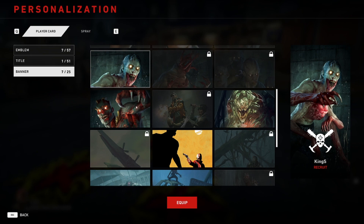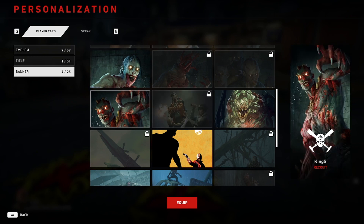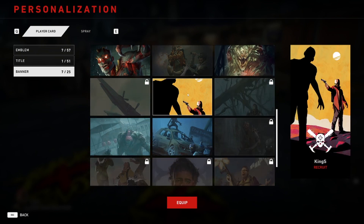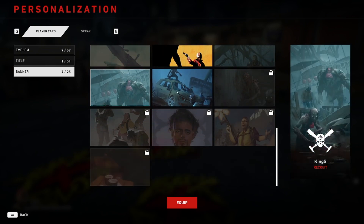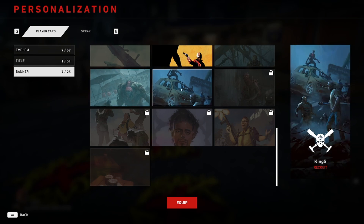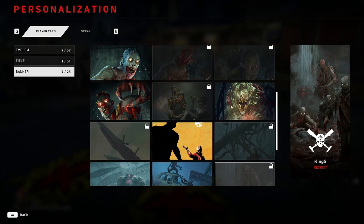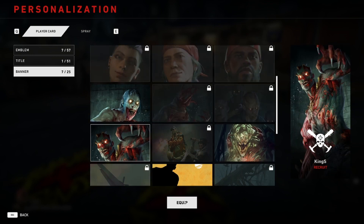Next is the Banner section. The starter banner is pretty boring but I've unlocked a few. That one looks badass, that one's cool, that one's a bit boring, and the scenery one looks really nice — great art for the game. I'm going to equip this one because it looks badass. When you join other players you'll see your banner along with your name and title on the player list.